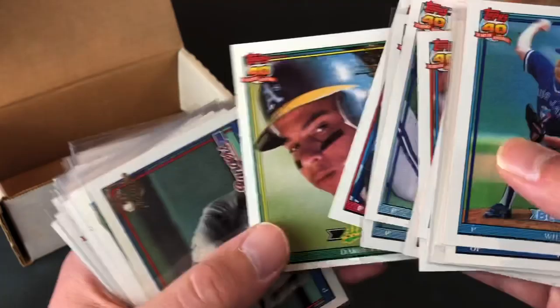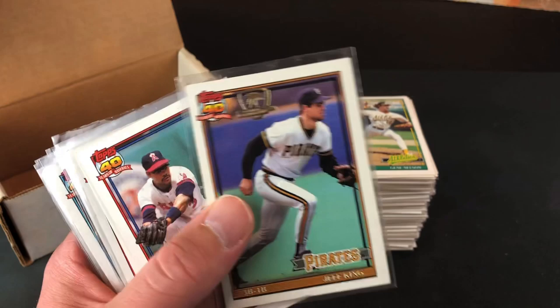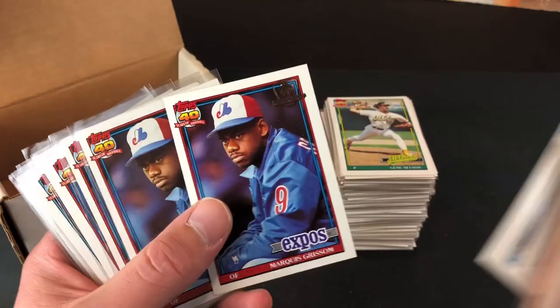Like I was saying before, I'm going to put these in a binder and then go through and try to piece together the ones I need. Jeff King, Johnny Ray — I actually have one of his that somebody sent me a while ago. It's a PSA 8, pretty awesome. And I do have another one that's not in here — Wade Boggs. It was actually the very first one I bought. And a slew of Marquise Grissoms looking really pissed off.